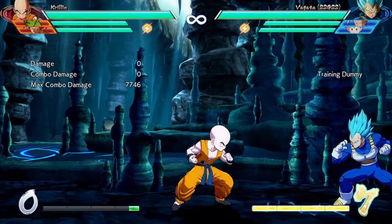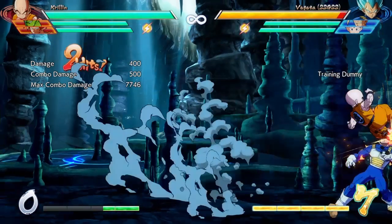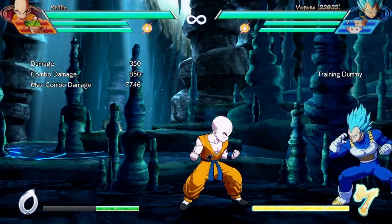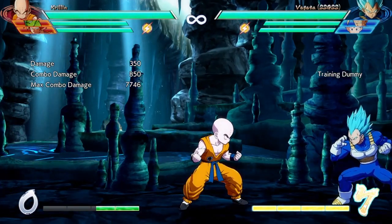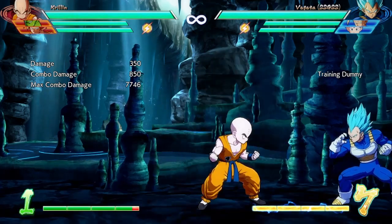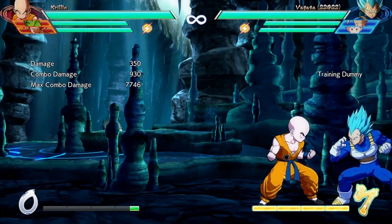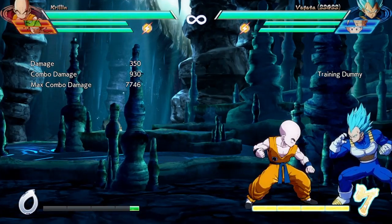I'm just going to talk about some things they did with Krillin. One thing that's kind of cool: you do his rocks and then you do the jump medium kick. You can use that for a triple overhead basically. And if you actually had the meter and did the heavy one, you get basically four chances to lock down your opponent.